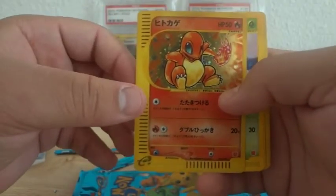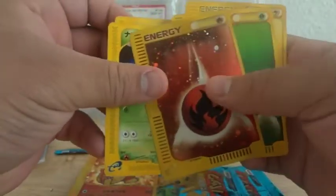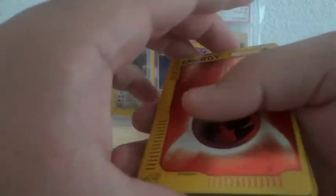We got another Charmander, an Oddish, Mareep, and a Fighting, Leaf — I don't know what that is — and Lightning Energy.